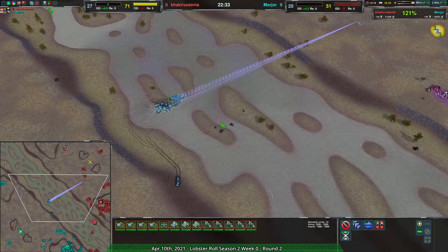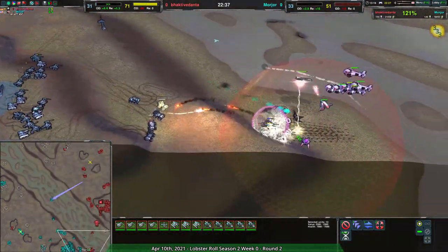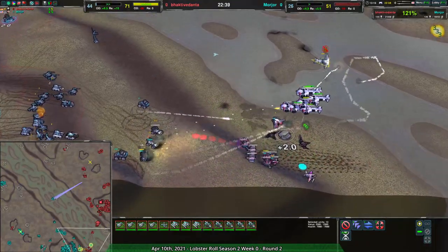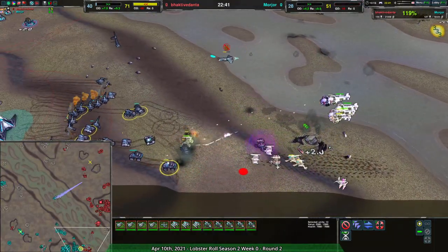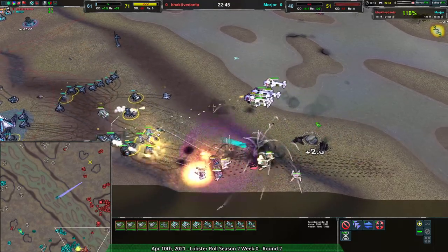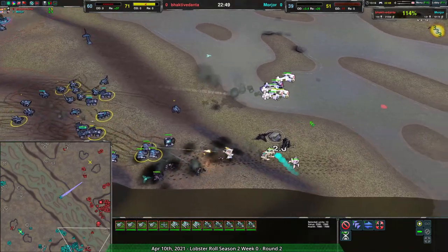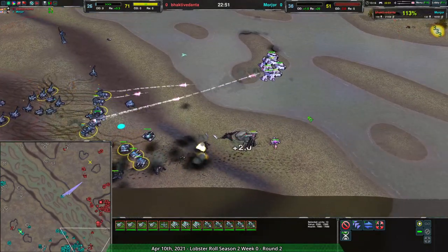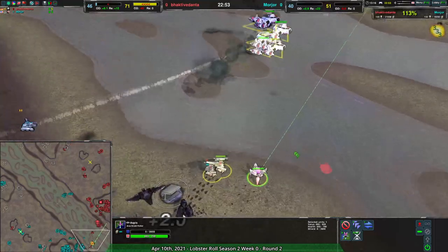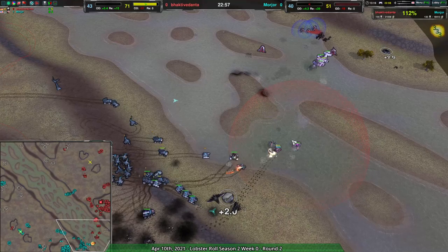Undeterred, Morzor continues to march to the northwest, looking to take it completely. A Thunderbird comes down, takes out the shields — would have been handy a little earlier, but still gets rid of all the ground forces that would be a problem. A lot of dead shields and dead Nimbuses too if they're not careful — drains shields and also disables them briefly.